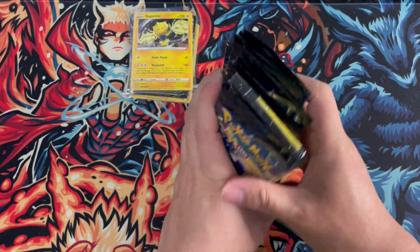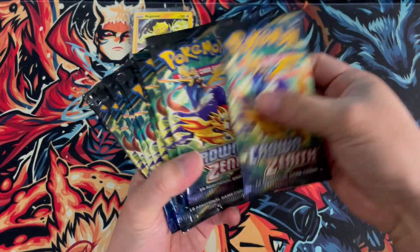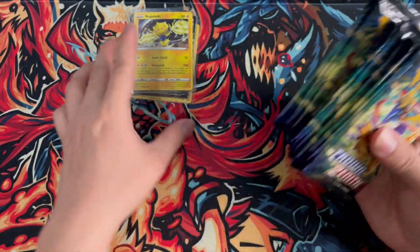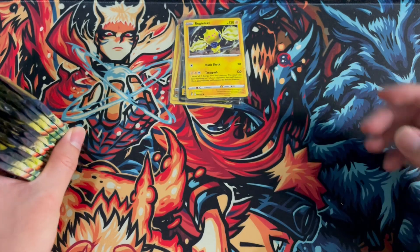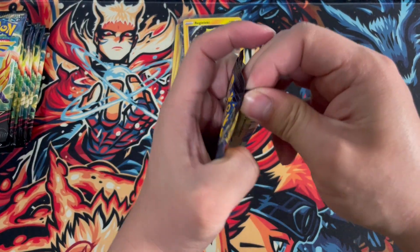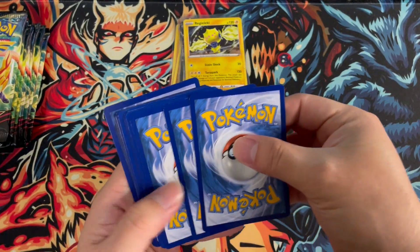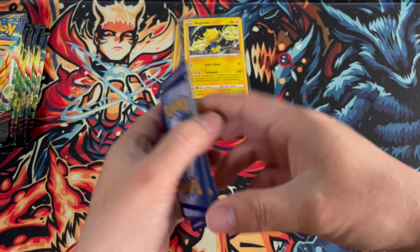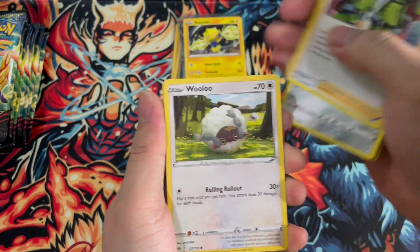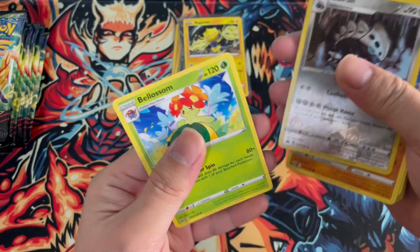We should have twelve packs here. One Pokemon Center ETB — one, two, three, four, five, six, seven, eight, nine, ten, eleven, twelve — because I think the PC ETB got like twelve packs. Hopefully this is for you all. Hopefully I will never stop opening these boxes till we open one gold card at least. Shanks, Pancham, Snorunt, Brokbro, Lairon — nice.